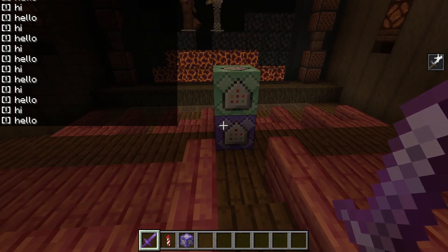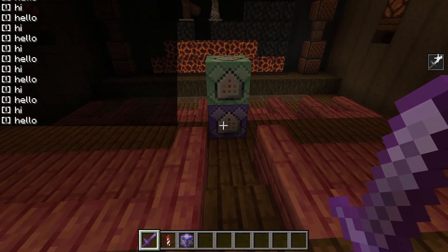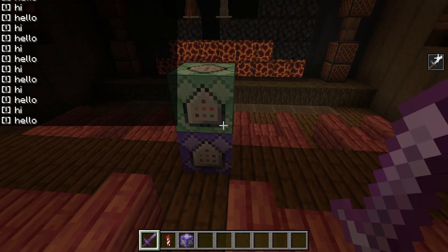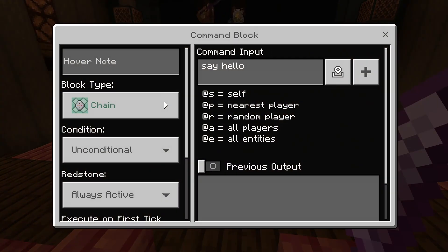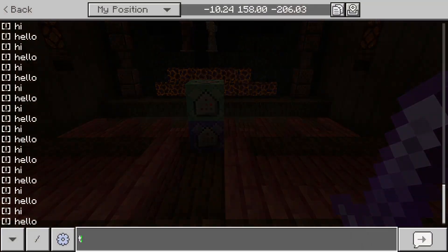First things first, you guys might notice if you're using repeating command blocks that sometimes they just don't even work, which kind of sucks. It seems like it might be random, but let me explain what's actually going on. Right here I have a repeating command block — this one says 'hi' and this one says 'hello.' As you guys can see in my chat bar, it's constantly saying these things.